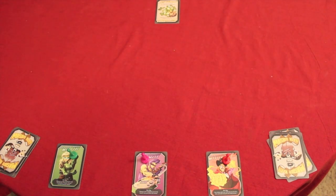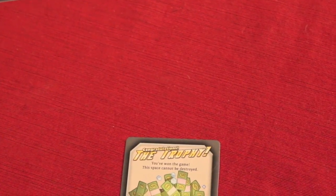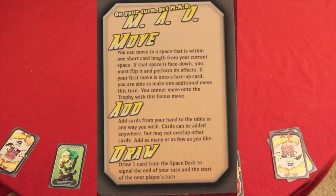In Master Plan, it's a free space game where you're trying to take your character and get all the way to the trophy card at the end of the race. Every turn goes the same: first you move, then you add any number of cards that you want, and then you draw a card. You have to do them in order, but you can skip any one of these.